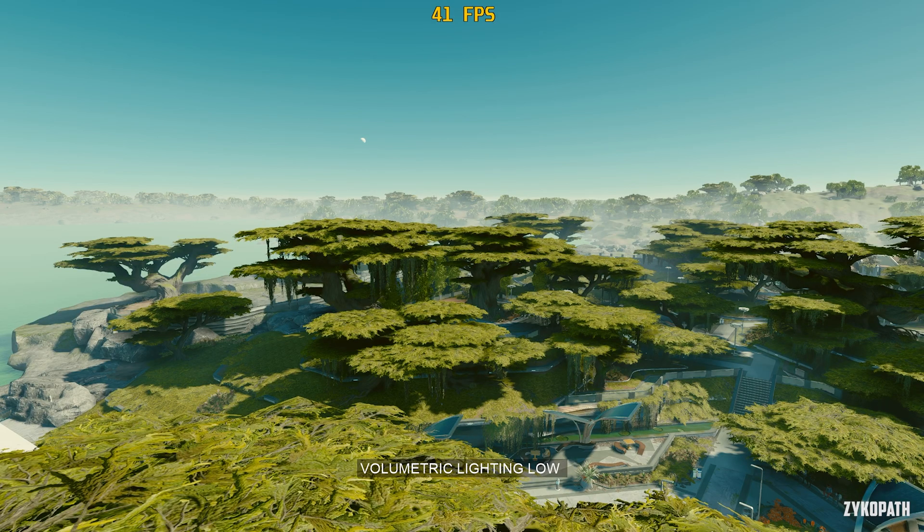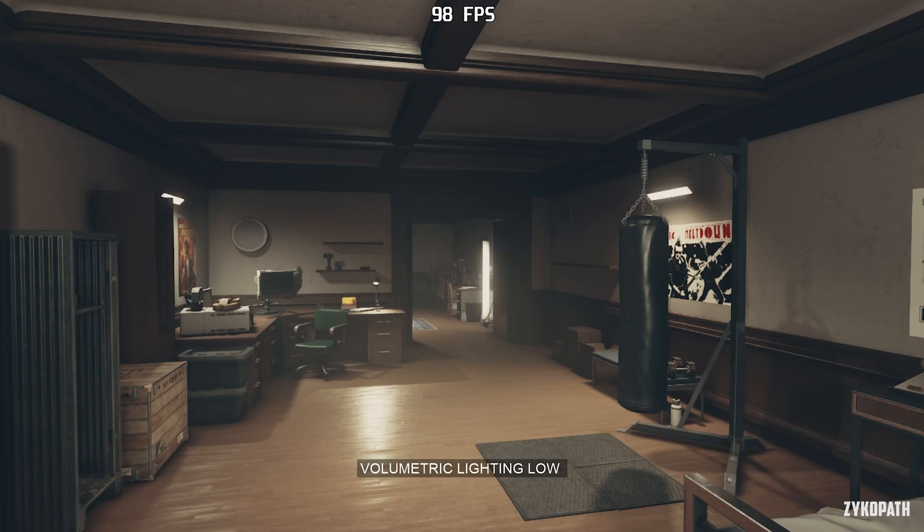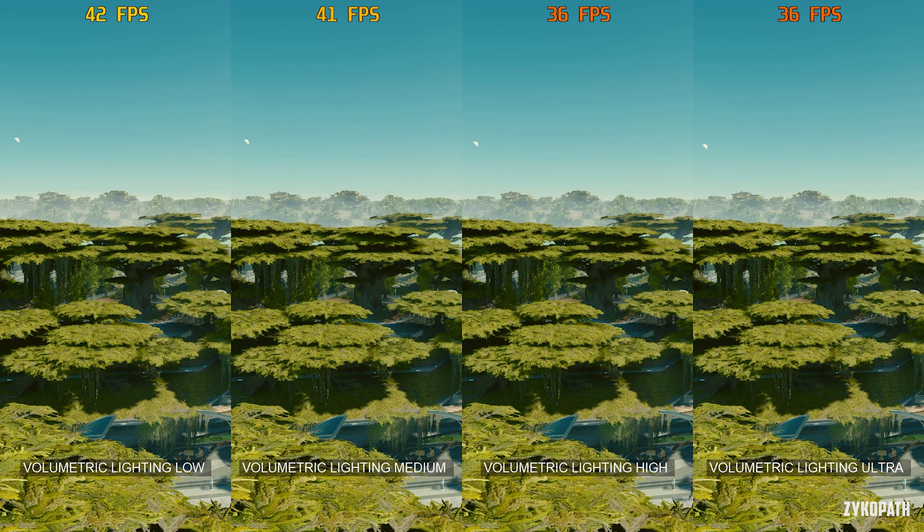Volumetric lighting probably has the second biggest performance impact after shadows, and luckily this setting has almost zero visual difference between the options but a big difference in performance. The visual change is so small that I would recommend setting volumetric lighting to low to gain free FPS, both indoors and outdoors where it's needed the most.